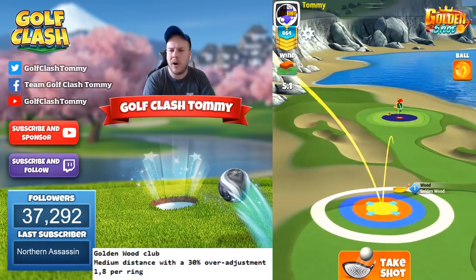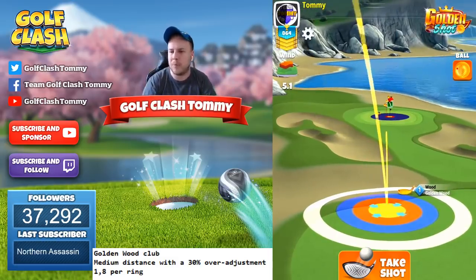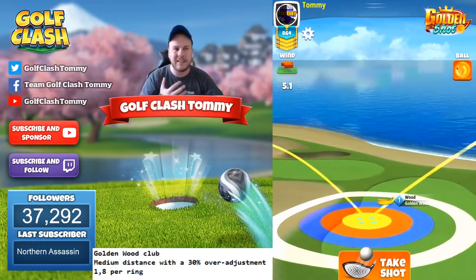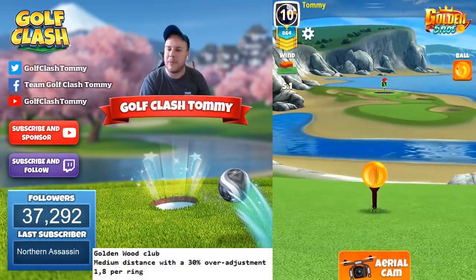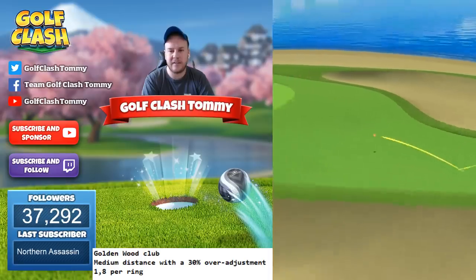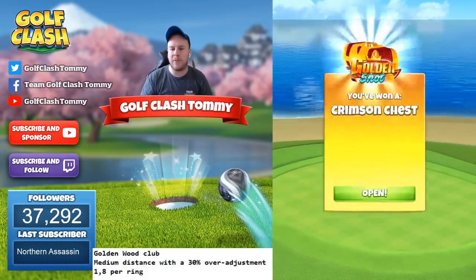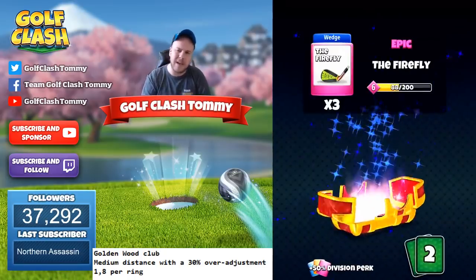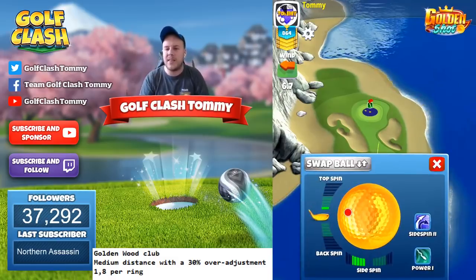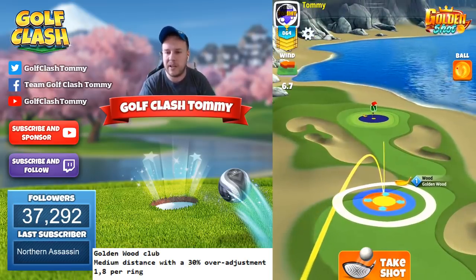Now we have 5.1 pretty low tailwind. Max sidespin to the left again — around one to one and a half bars topspin is good here, though it may come in a little hot with higher wind. Playing around 1.5 is the gut-feel target. With 1.8 per ring we get the ball to bounce and roll, but it comes in a little short and too far left — I'm playing this as if the wind were much higher than it actually is.